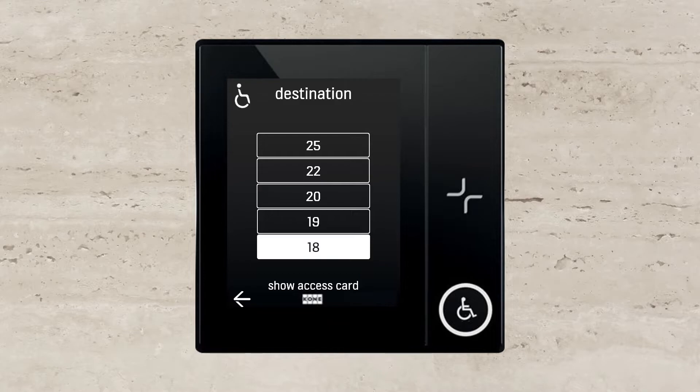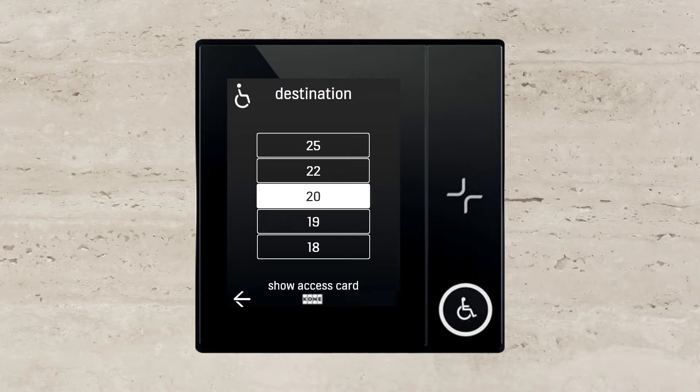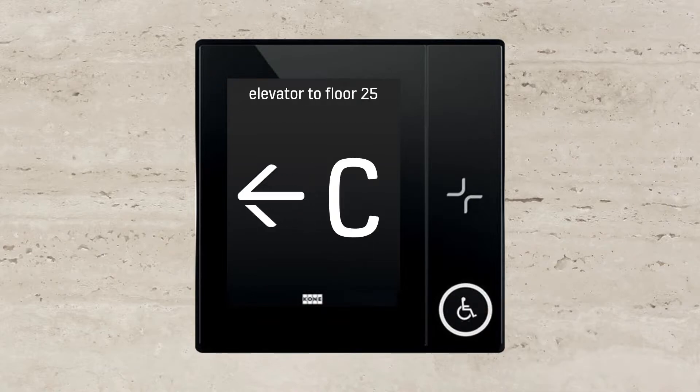18, 19, 20, 22, 25. Elevator C to floor 25 on your left.